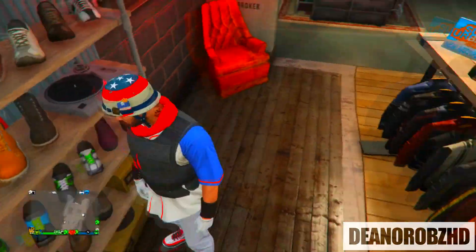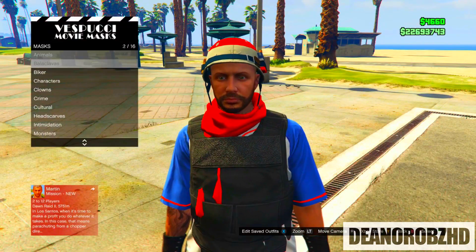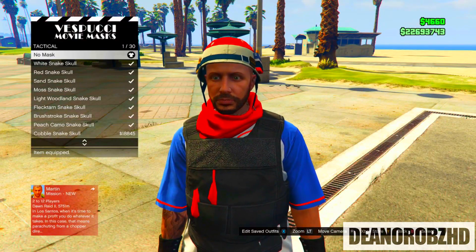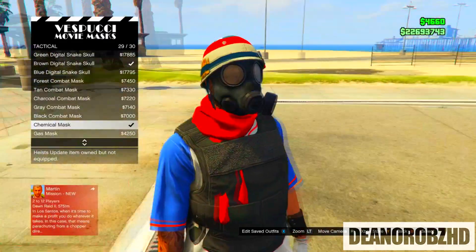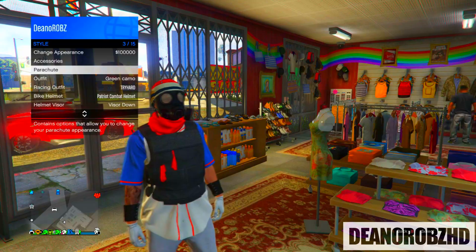From there head to a mask stand, go into the tactical section and put on the chemical mask. If you don't have it, all you have to do is buy a heist coverall with a mask. If you have done that, head over to the clothing store and put on the parachute used in the gameplay.